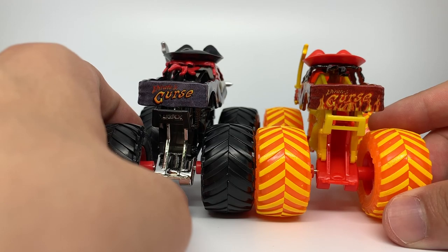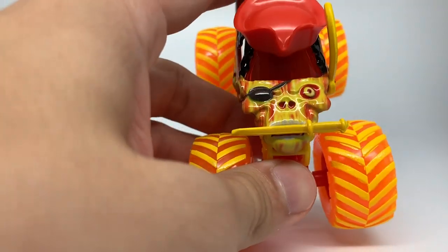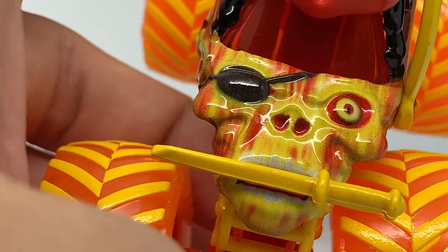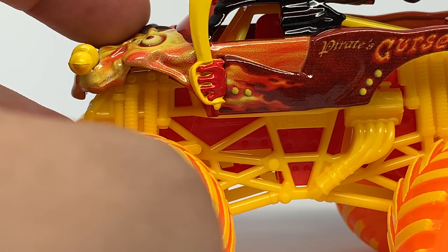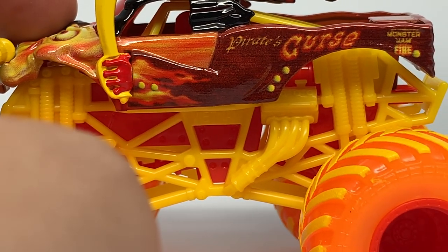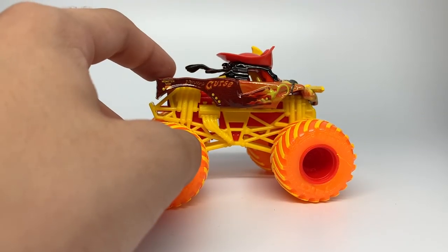The tailgate also gets some flames and the new Pirate's Curse logo. Looking at the Fire Pirate's Curse by itself — here's the detail of the mouth and face. You can see white teeth with flames up and down on the skull. There's a red window, a yellow sword, a yellow dagger in the mouth, and a red hand — very cool. You can see a red flaming jacket with buttons, the Pirate's Curse logo and fire, the Team Fire Monster Jam logo, and fire on the tailgate. On the other side it's the same. There's the hat and the bandana.